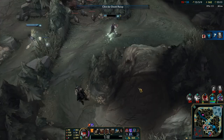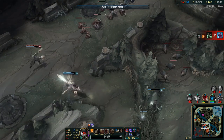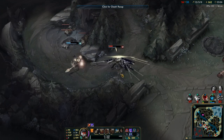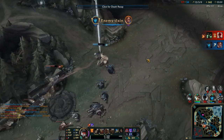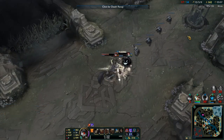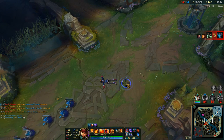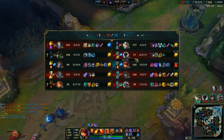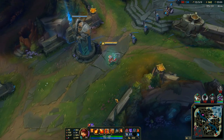Kalista ends up killing the Dragon, so Braum wasted so much of their time — quite funny. Lucian shouldn't try and fight Kalista — she blocks him. Even though we got an ace there, four of us died, which is pretty bad. We should have just left, regrouped as a five, bought our items, and then pushed another lane.